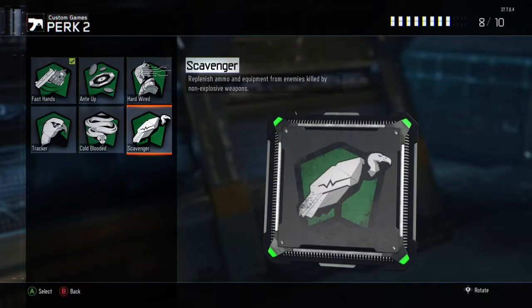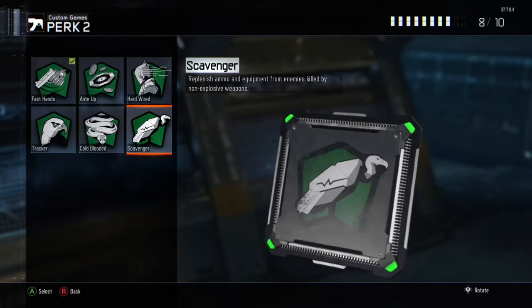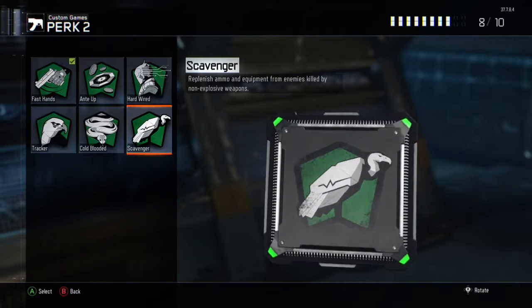We'll be using Perk 2 Greed with Scavenger. This is so you always have enough bullets to survive. This is good while in the enemy base, because if you run out, then you'll be in a tough situation.